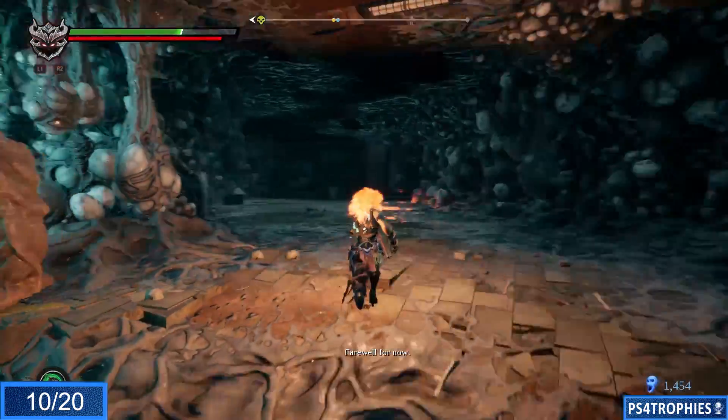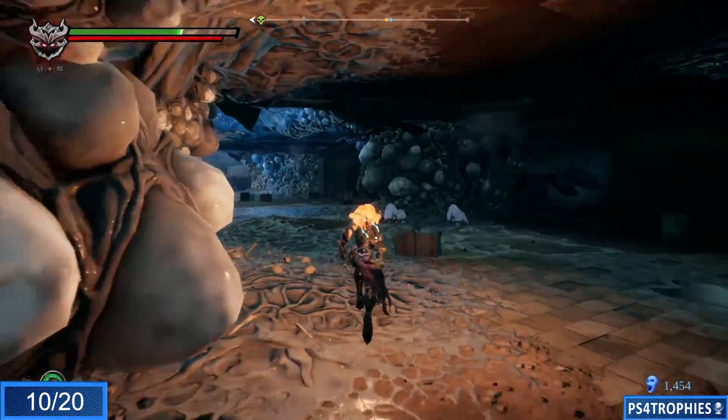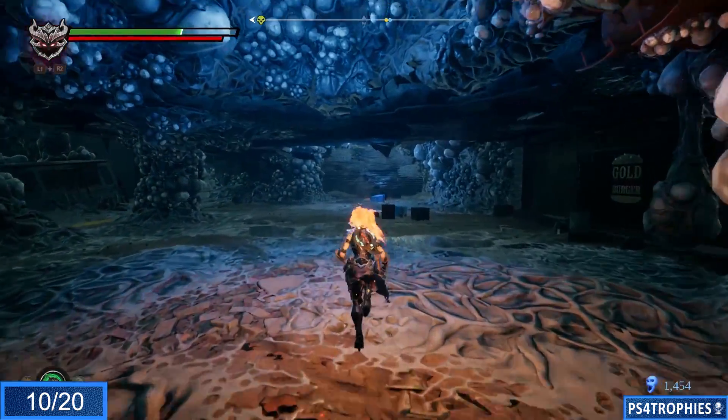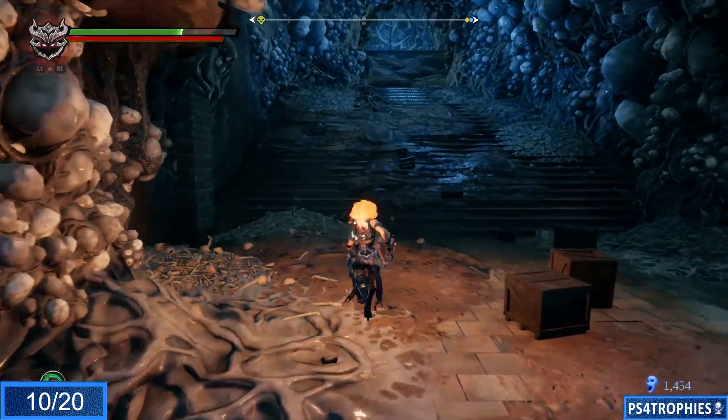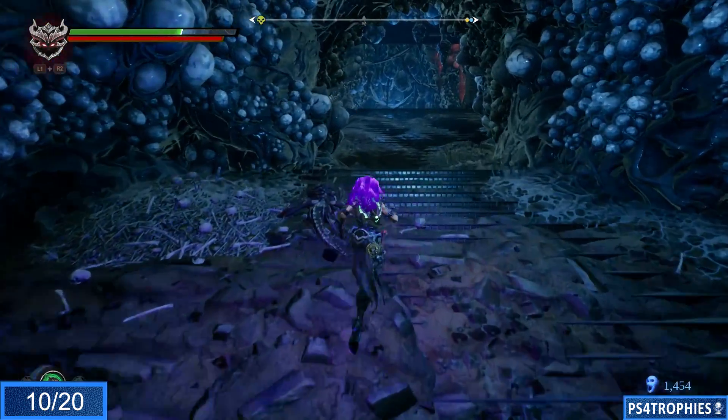From that same previous serpent hole we're going to veer off to the right, head straight, and straight in front of you you're going to see a long set of stairs. You're going to need the Force hollow and use the mallet to break open the little barrier that's there.